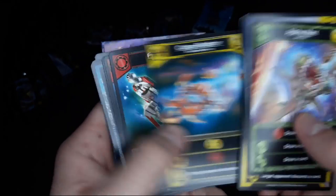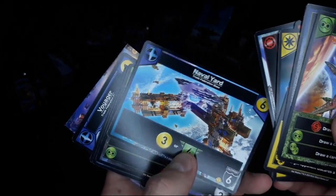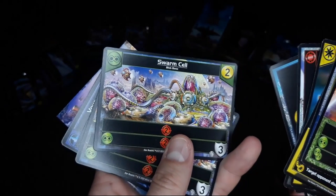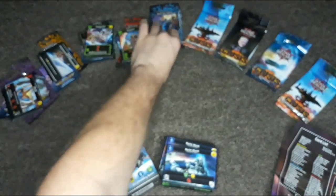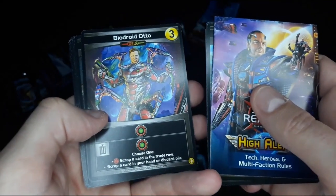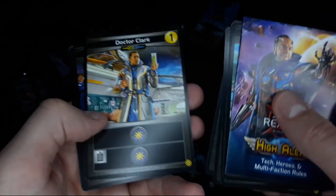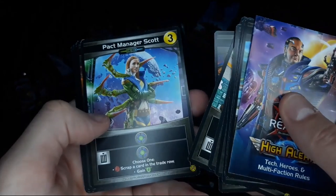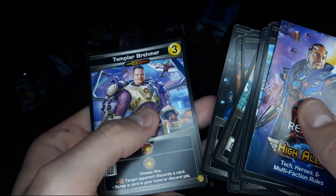Arsenals, Cargo Raptor — getting a lot of cool designs and artwork here. This one's super cool, kind of looks like aliens. And we've got High Alert Heroes here — you actually get to play as heroes, so that might be a little bit different. I'm not sure how that works exactly, but it's adding individual characters into the game. Definitely like the artwork on these.